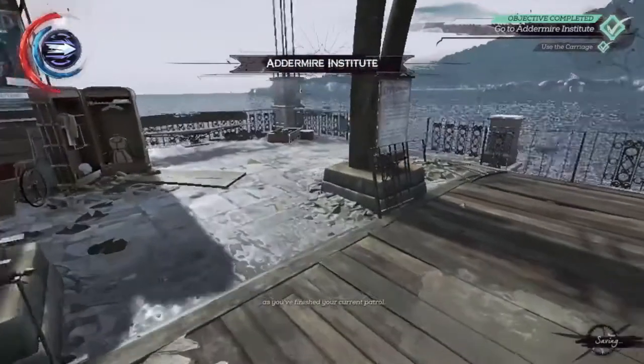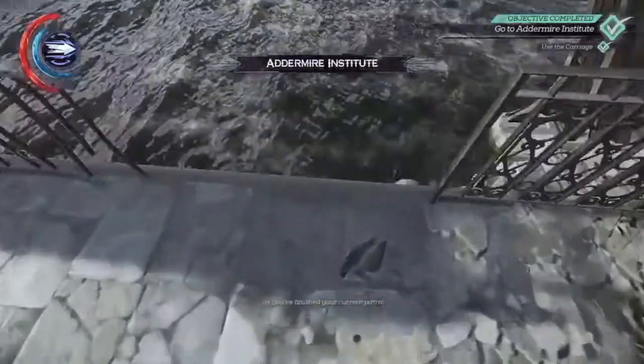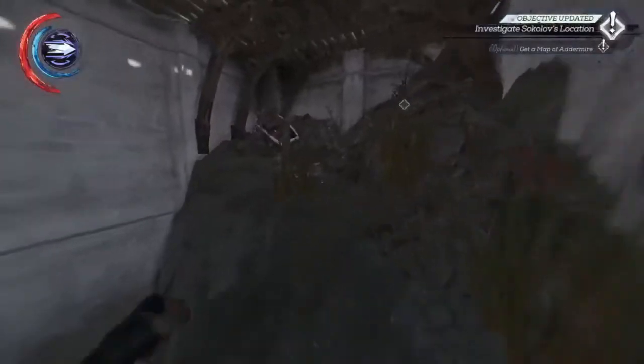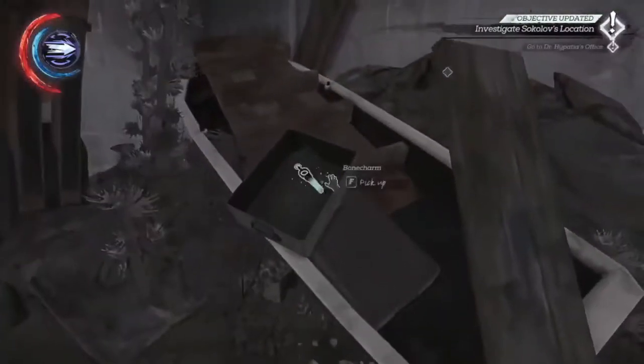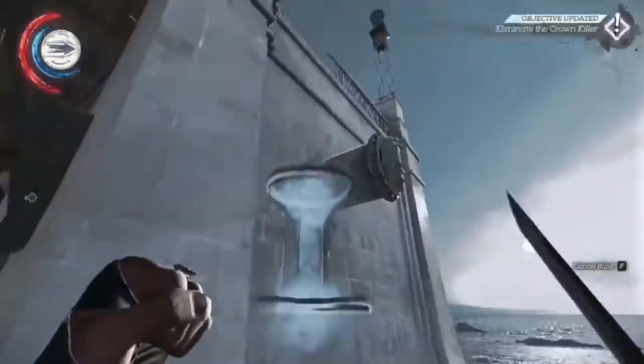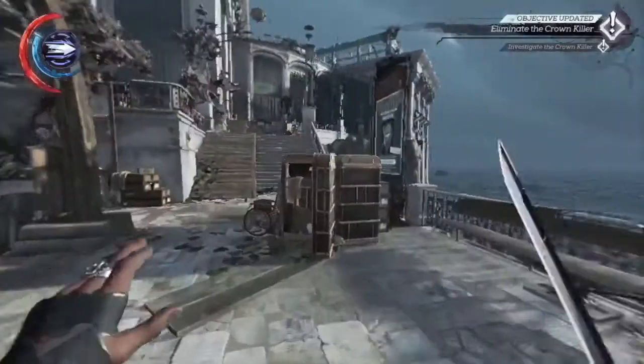Now the first thing we're going to collect is a bonecharm down here. We're going to drop down here quite carefully. The bonecharm is in this boat — there it is. Now using our new Upgraded Blink, you can blink directly back up here.